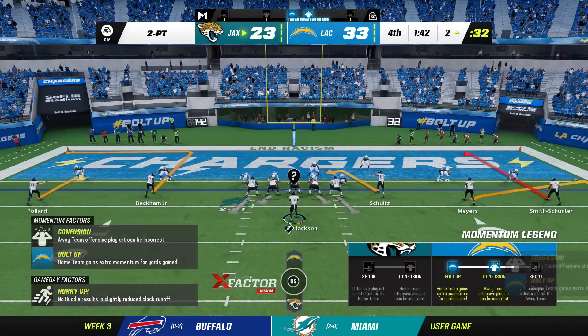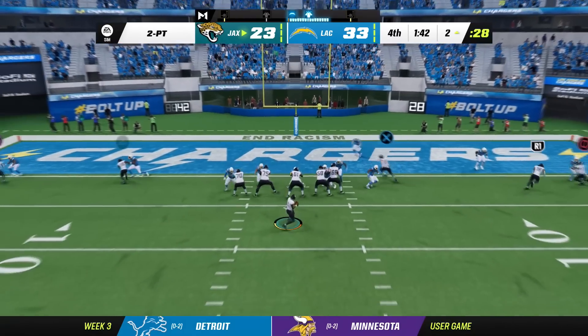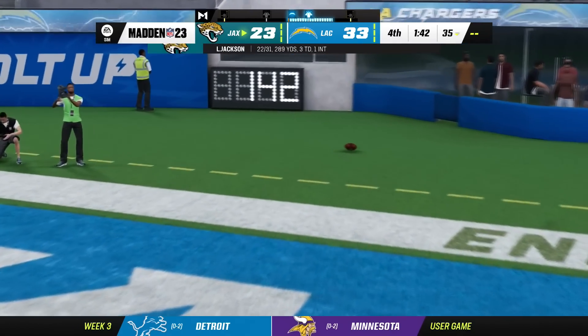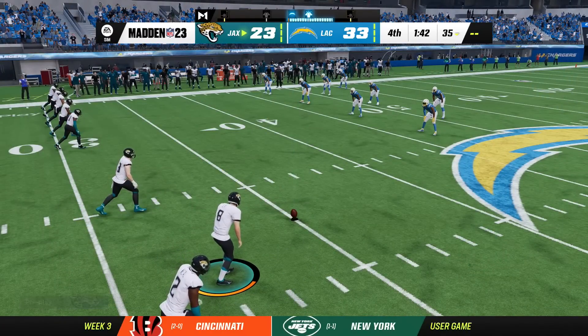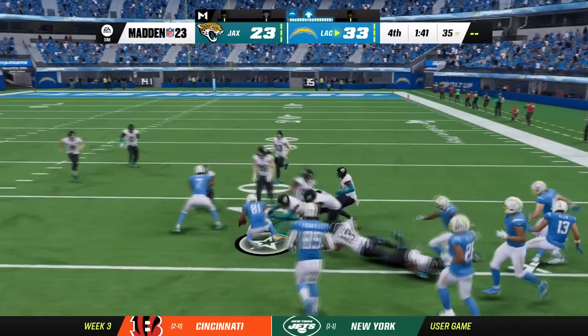I'm going to spread everything out, maybe go to the tight end. Dalton Schultz should be able to get open. Oh — Lamar! I pressed L2 to get a low point pass — so I guess you can blame me. L2 hasn't been working the best this year in Madden, and that might have just cost us our undefeated season.